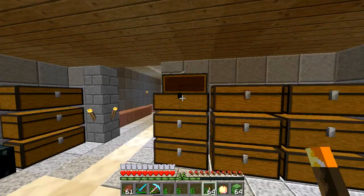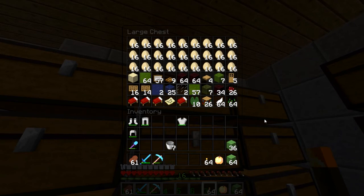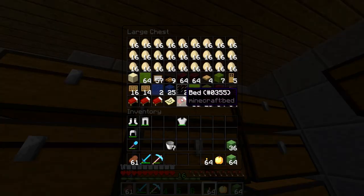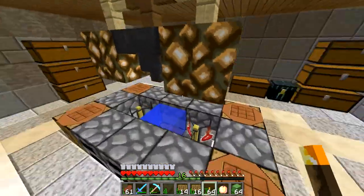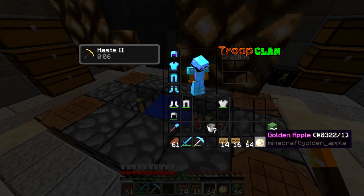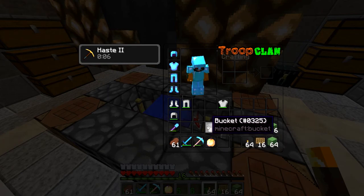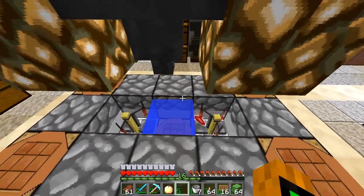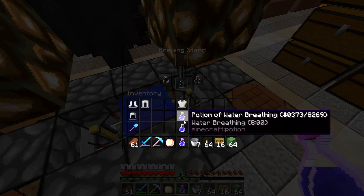I should have a decent amount of signs somewhere — we should bring like 16 so we can just spam plant them. There they go. There will be our slime blocks. Our golden apple will be right here. Our torches right there. Signs. Here's my milk buckets. And there's my water breathing potion. So we're good on that front too.